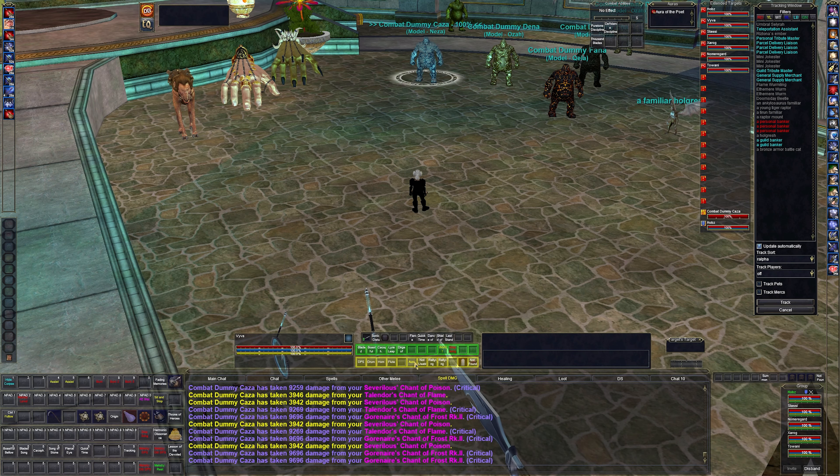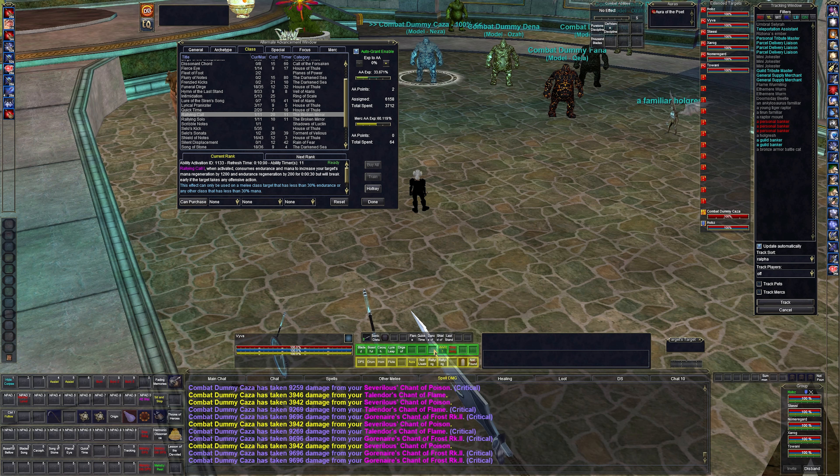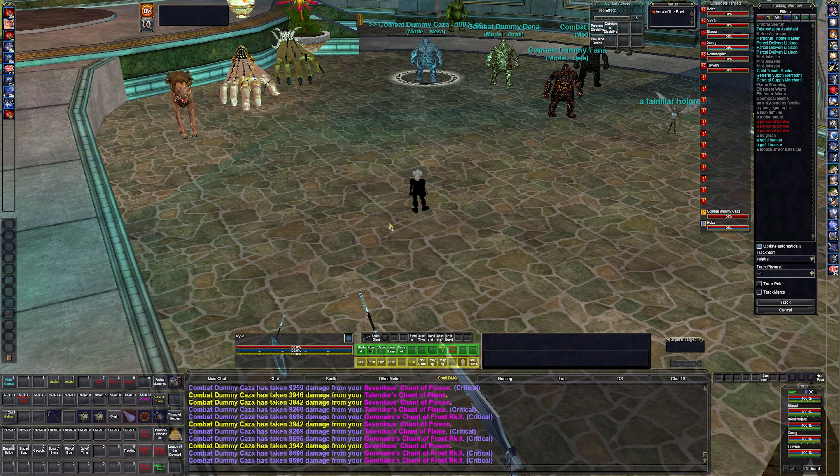Rallying Call — think of it like Focused Paragon. It lets you select a target and give them mana or endurance regeneration, but the target has to be below 30% endurance or mana for it to work. Rallying Solo does the same for myself when I'm below 30%. This plays into how I'm burning mana — I can Rallying Solo myself while pulling and regenerate some back.